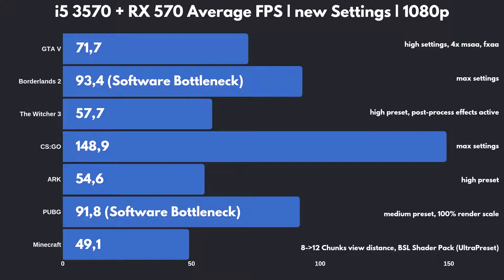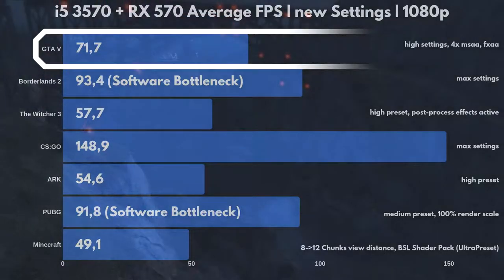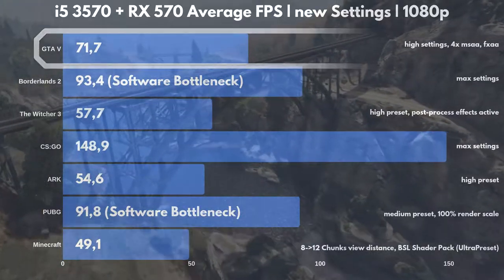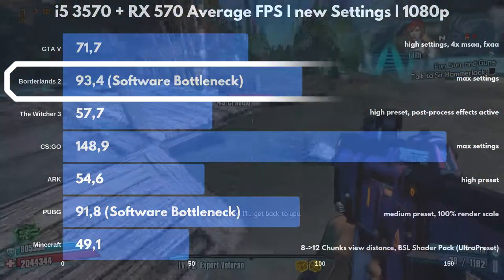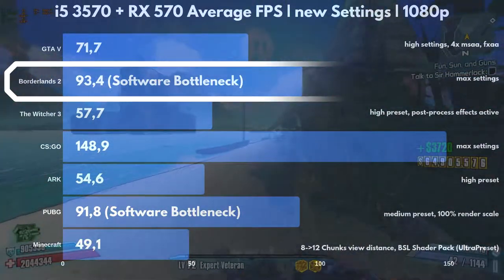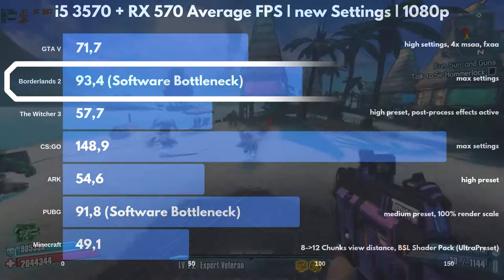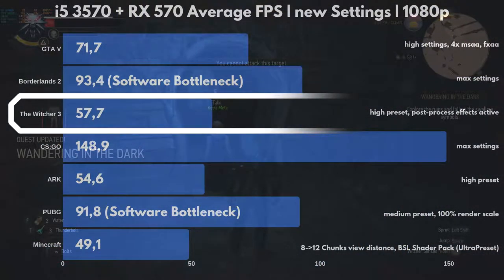Not only can we get playable framerates now, we can also use higher graphics settings, making our experience a lot better. GTA 5 now runs on high settings with 4x MSAA and FXAA enabled, giving us a 71.7fps average, which means we could go even higher. Borderlands 2 can now be maxed out, but regardless of the graphical settings, the framerates are about the same and GPU usage frequently drops from 100%, meaning we've encountered a bottleneck of some sort, where we can't go any higher in FPS regardless of the GPU or CPU used, with neither being fully utilized.